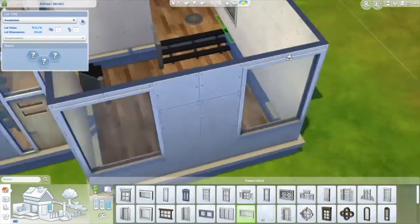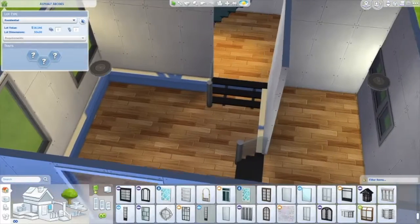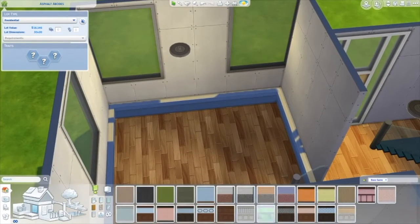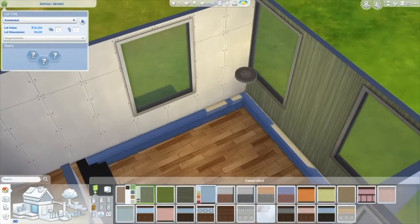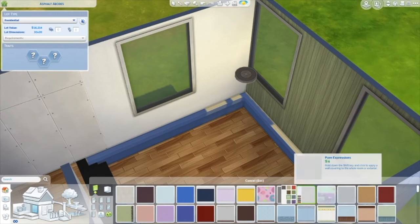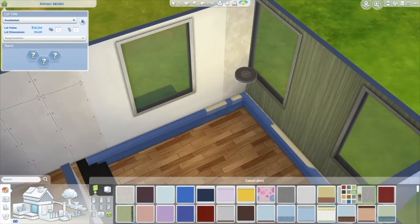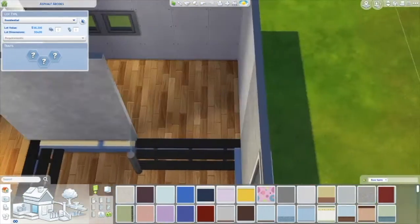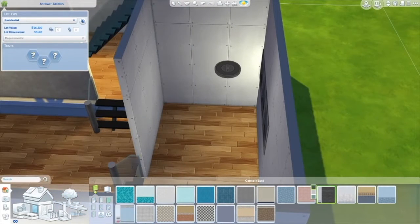I always wanted to build something with this layout and I finally did. It's a semi-small build. In the kitchen and living room I have a little step-down so it's a little detached, but you can definitely knock that wall down and put a half wall to open it up. You can customize it however you want when you download it to your gallery.